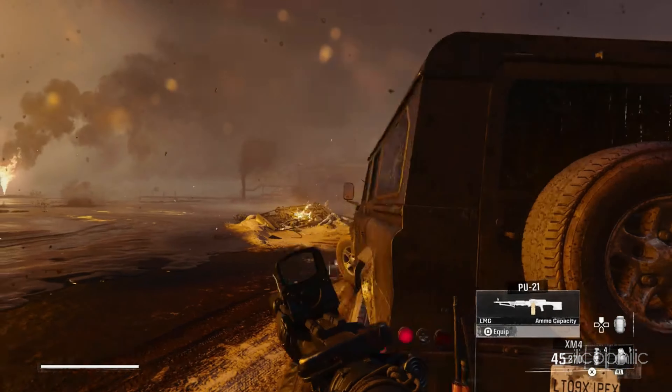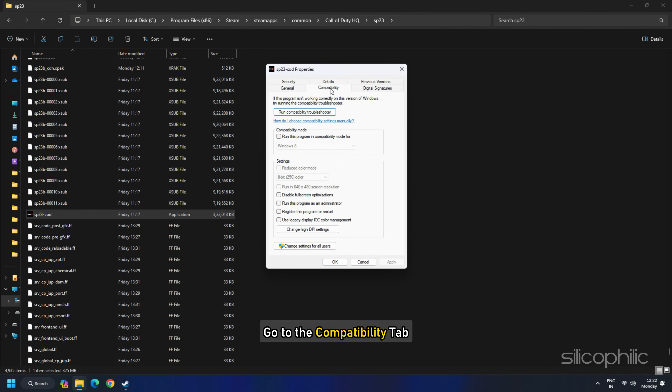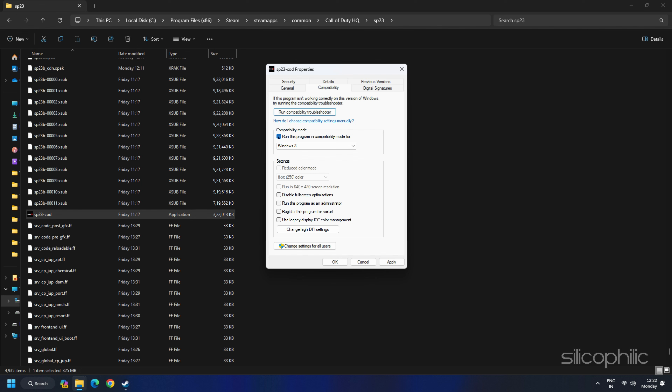Another thing you can do is change the compatibility mode while playing the game. To do that, go to the Compatibility tab, check the box for 'Run this program in compatibility mode for,' select a Windows version, and click on Apply and then OK.